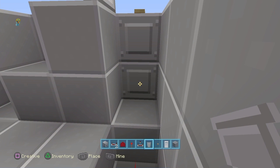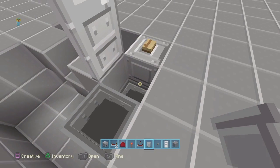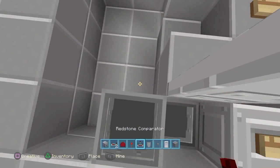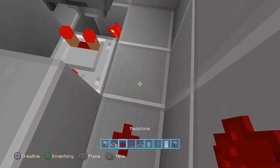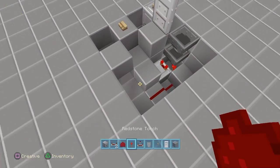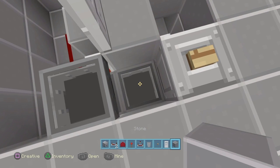Then put all three hoppers in — if you're in creative you need three hoppers. The funnel should be coming out of the bottom dropper, with this hopper going into that hopper, and then this hopper into that hopper. Place a comparator coming out of this hopper, then some redstone, and place a repeater. The door should open.